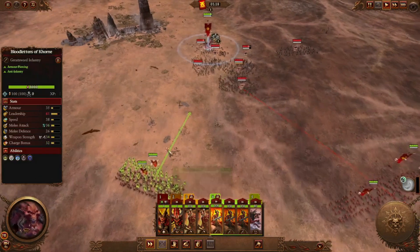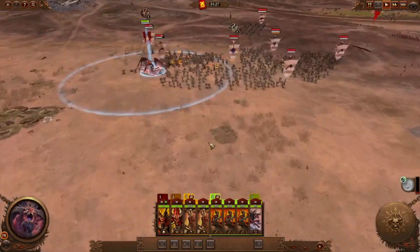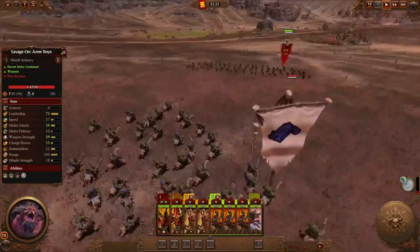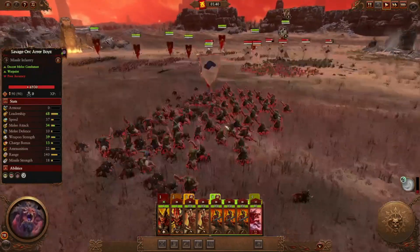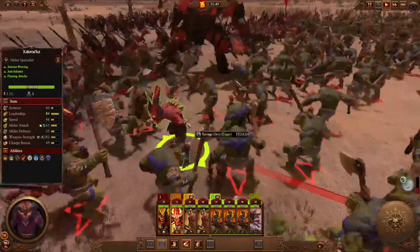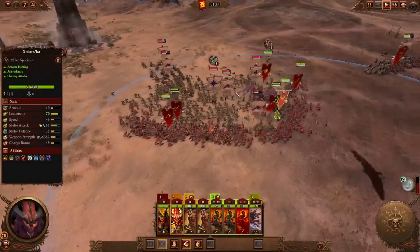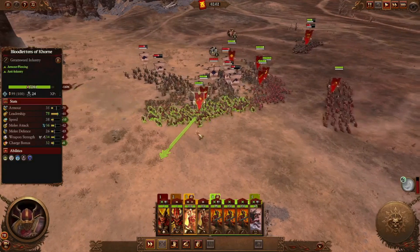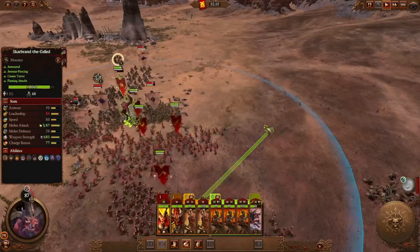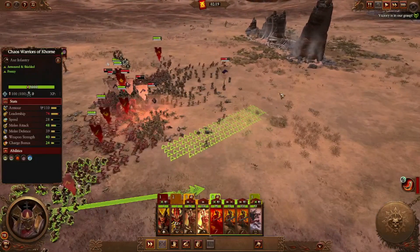We're getting everyone into the fight — all units in. Khorne is doing a really good job doing most of the work until the rest of the army comes in. Khorne's army can be a little slow. The Blood Reapers are coming in and they hurt a lot. Now that we're getting the surround on them, we're bringing more units around to the backside to prevent escape. Khorne is just really strong when it comes to tactics like this.